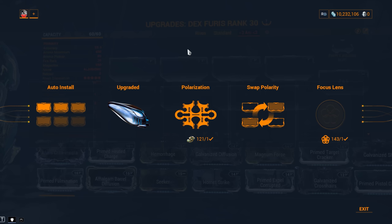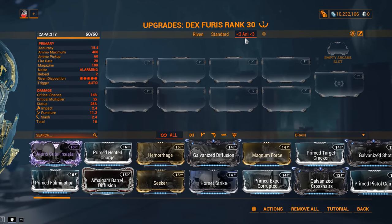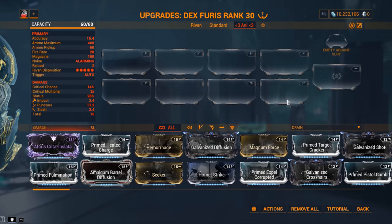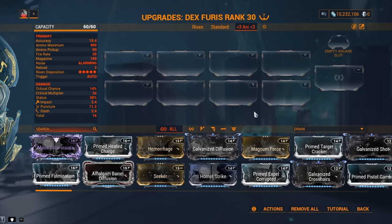There's one thing that does not come with it: the Forma. You're still going to need to Forma this one. If you want to get the most out of it, you're looking at 5 Forma. But considering you'll probably be newer to Warframe and don't have all the mods just yet, 2 to 3 Forma will do for the build I'm recommending.